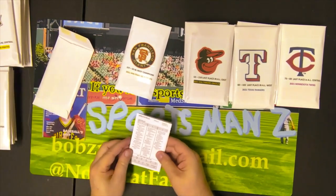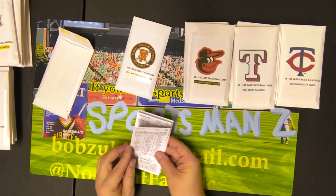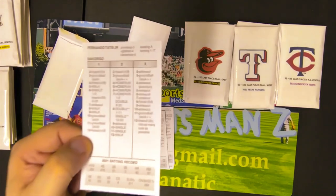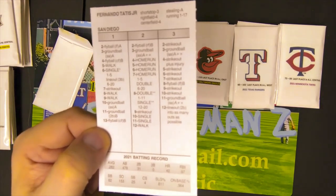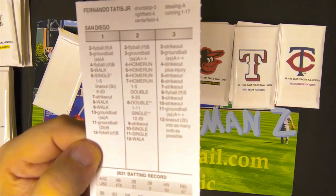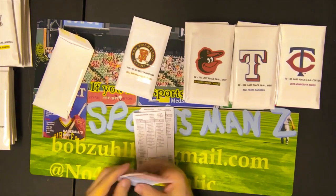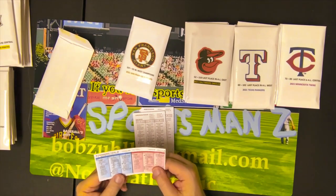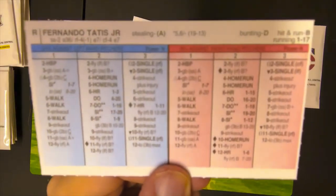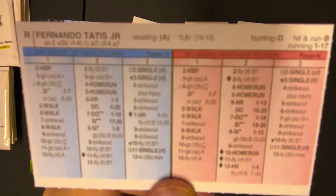San Diego — we're just going to look at their superstar shortstop. And there he is — Fernando Tatis Jr. That's the front of the card, and he is a shortstop two, E36. So he makes a lot of errors, he can get to a lot of balls but he makes a lot of errors, and there is the advanced side of his card.